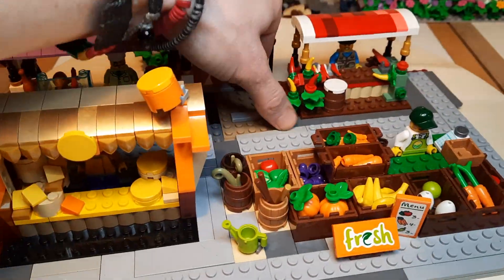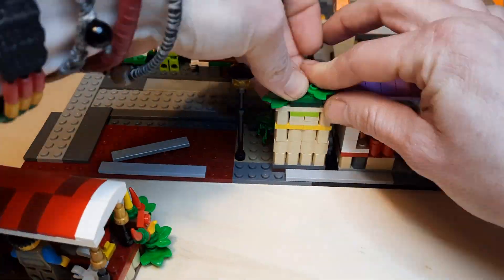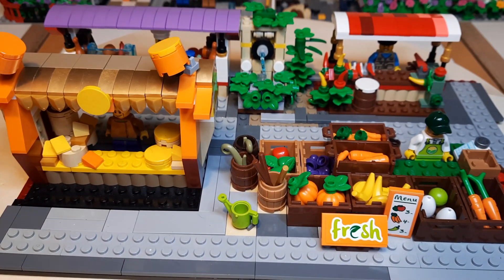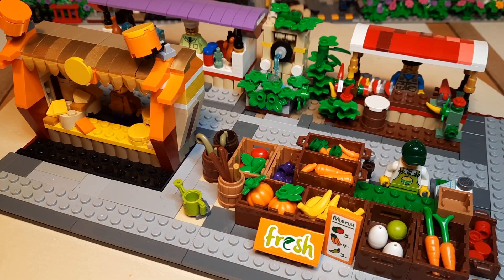I actually do have some bigger plans for this. I want to take two noodle sets and the Friends set — the Cafe Central Perk — and build it into a ground modular, having this go around so it'll kind of be like two corner builds. It'll make sense when you see it, so stay tuned as they say.